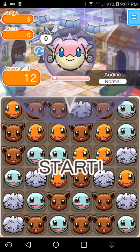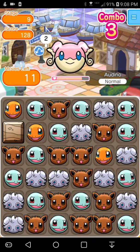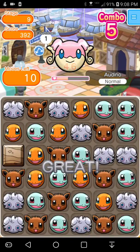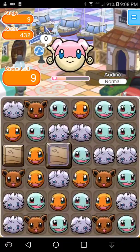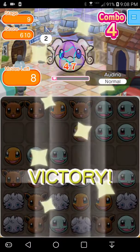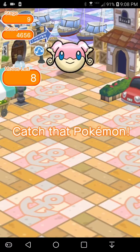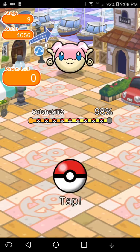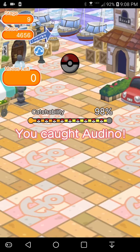We can take on this Audino and then finish off here. We'll do this, and then move this here. That was a pretty good move, I think. I never know if it's a good move — I'm too busy just looking at everything I could possibly do. So can we catch you, Audino? I don't know if I can catch you. There we go — we have an Audino! Everyone's leveling up, everything's great. It's a Mega Audino — wow.